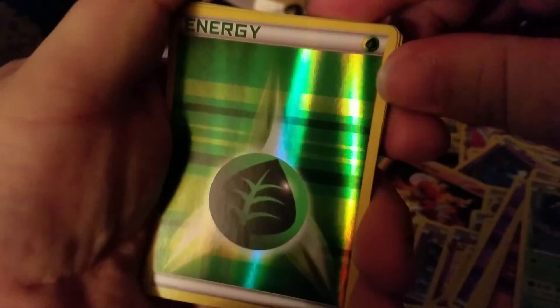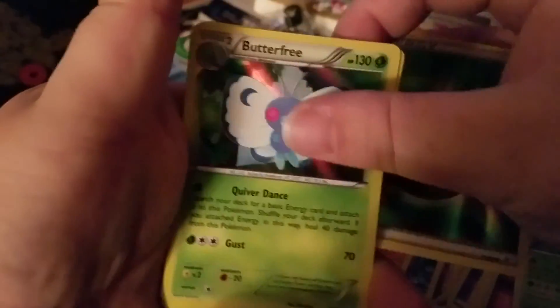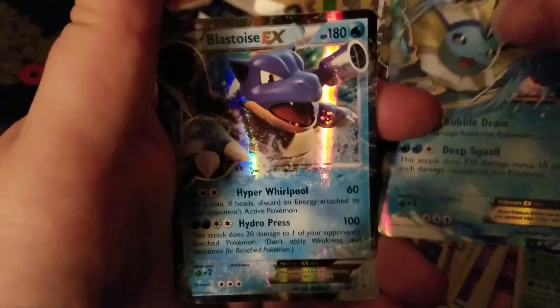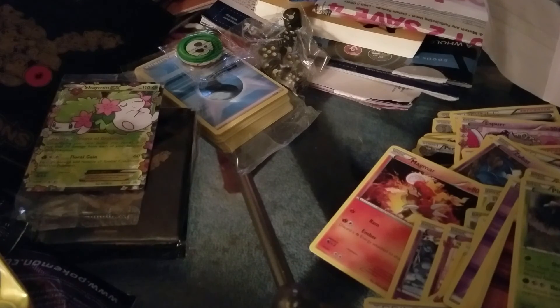So to recap: we have that special Shaman EX. I only held the Reverse Leaf Energy aside because it looks so cool, especially the Leaf one — it looks so bomb. Then we got the Butterfree, the Golem, that Charizard, the Sylveon EX, the Vaporeon EX, the Blastoise EX, the Flareon EX, and then the Full Art Pikachu. Alright guys, I hope you really enjoyed this — check out my LP as I said, and see you guys next time!